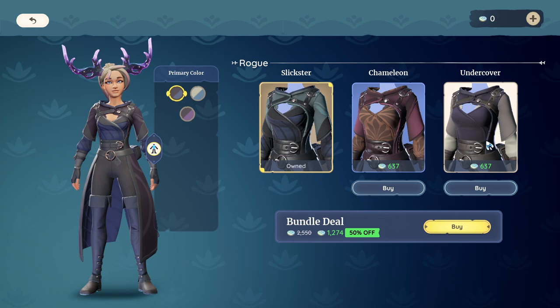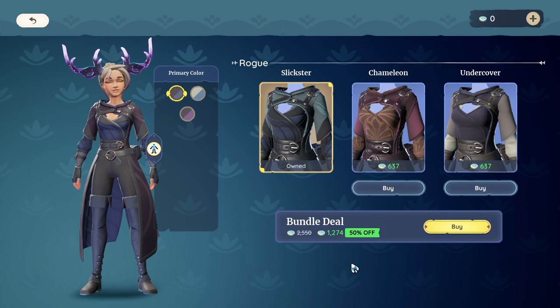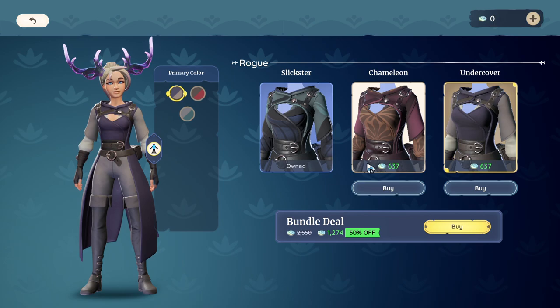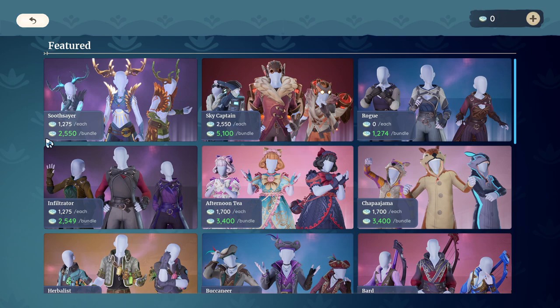So I get the second outfit at a discounted price, and if I buy the third one, I end up spending the same amount the bundle would have cost. I can also make the bundle purchase at that point for essentially what I already paid for one. They do want to make sure that you're not overspending the full price for each individual item — that's important to note.